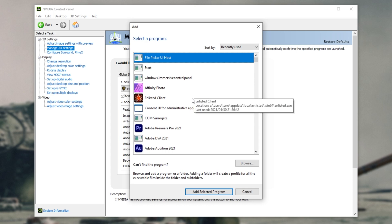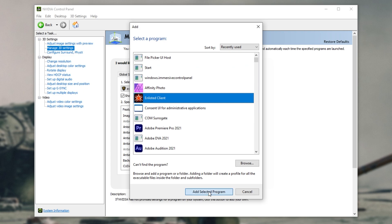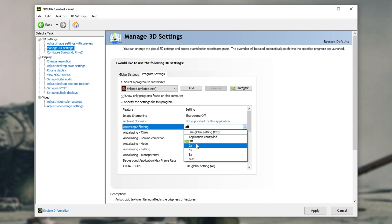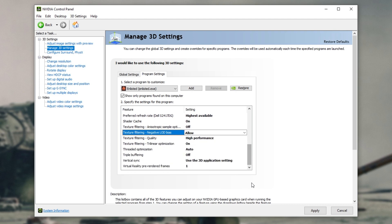When this new window pops up, you'll probably see Enlisted client. You can see the location: AppData, Local, Enlisted, win64, enlisted.exe — it's the right one. I'll click it, click add, and punch in all the settings. You may have more or fewer options than me — simply copy across what you have, and for options you have that I don't, use common sense or whatever NVIDIA is suggesting. Here's page one, page two, and page three. Once you're done copying across these settings, simply click apply in the bottom right.